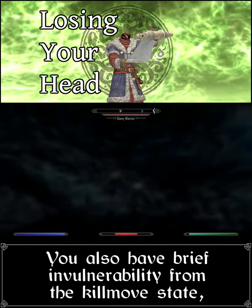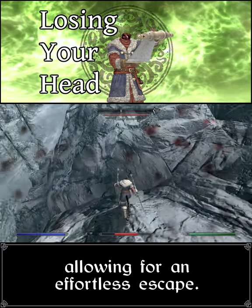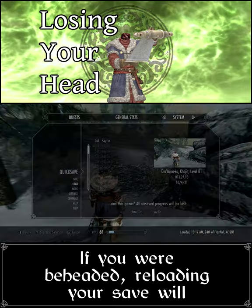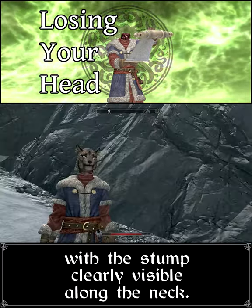You also have brief invulnerability from the kill move state, allowing for an effortless escape. If you were beheaded, reloading your save will put your head back on your shoulders, with the stump clearly visible along the neck.